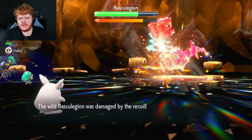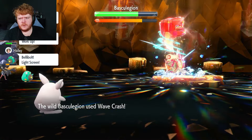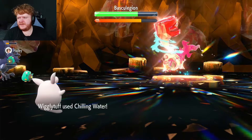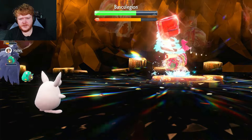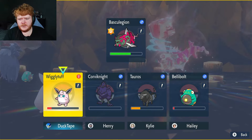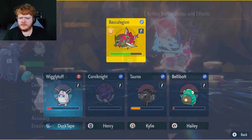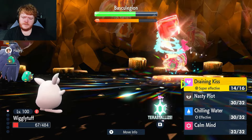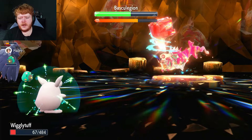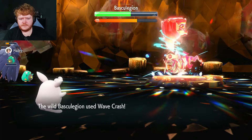Coalossal uses Scary Face making Basculegion slow — nice. But Coalossal is being a bit of a traitor — the attacks weren't working. I'm going to use Chilling Water to drop its Attack; it's doing a ton of damage right now. We're on plus six, it's on minus full speed. Using Draining Kiss gets all our health back — from 60 back to full. Amazing.